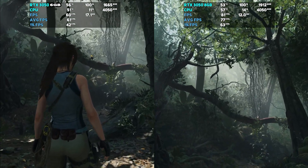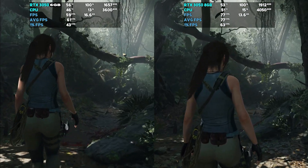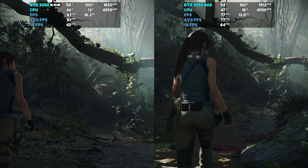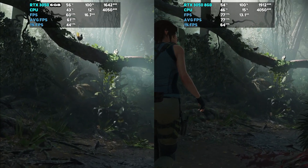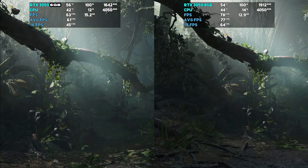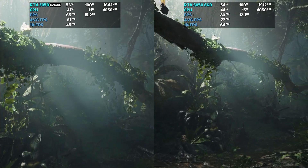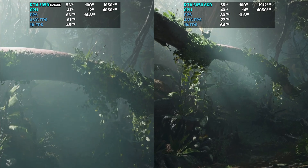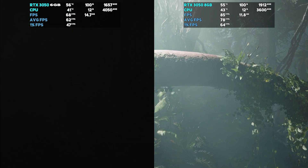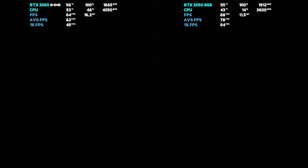I'll just mention the overlays — you'll see there's an edited label on the left-hand side benchmarks because I forgot to change the name in Afterburner when testing the 6GB version and didn't realise until about halfway through. This was one of the games that was actually playable, however being so old, many graphics cards would perform just as well — even some of the 10 series cards.